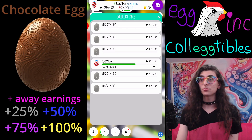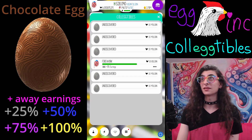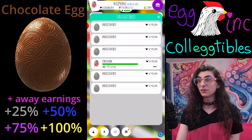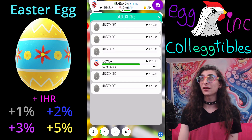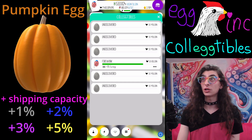Next up was the chocolate egg, which seems to be a lunar equivalent — it's 25% away earnings, then 50%, then 75%, and then plus 100% away earnings, which will be really good for a lunar siege. If only I had a chocolate egg that I could max out before my lunar siege, but I'm going to do my first ever lunar siege probably tonight. Next up is the Easter egg, which gives you an increase in internal hatchery rate from 1 to 2 to 3 to 5%. A 5% increase in internal hatchery rate is actually a really big deal. Next up is the pumpkin egg, which gives you shipping capacity increases of 1, 2, 3, and 5%.